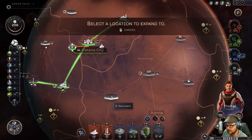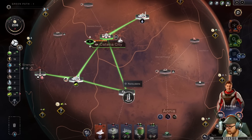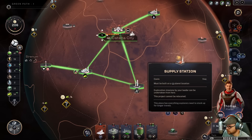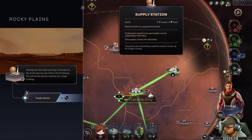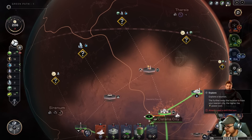We can expand and build this landing pad, which gives us two trade routes now — we can sell two things. I'm going to sell two food since we've got a lot, and pick up science and water. You can build a supply station for free on a blank spot — exploration missions by your leader can be undertaken from there.